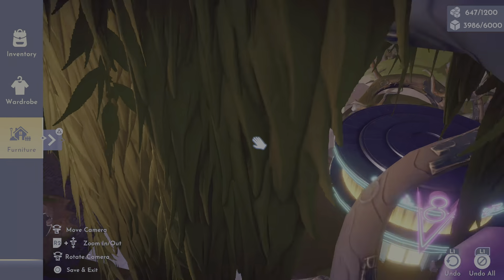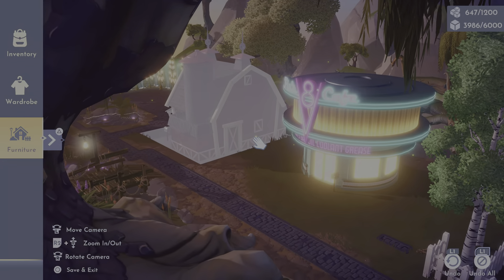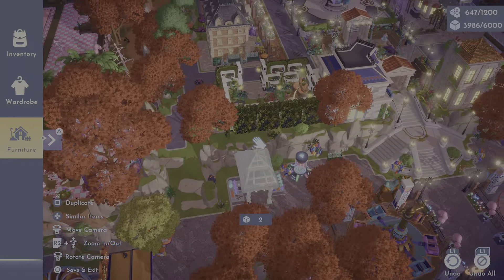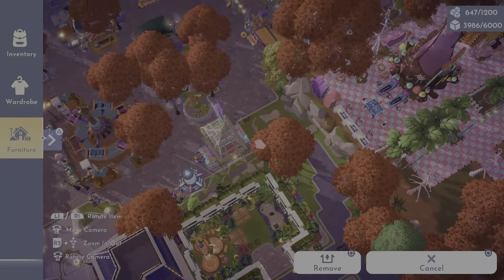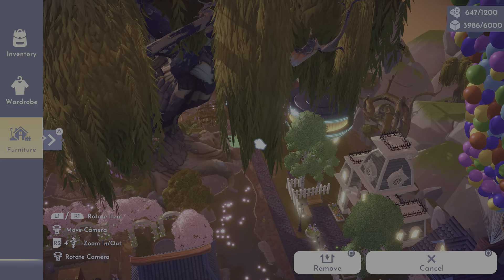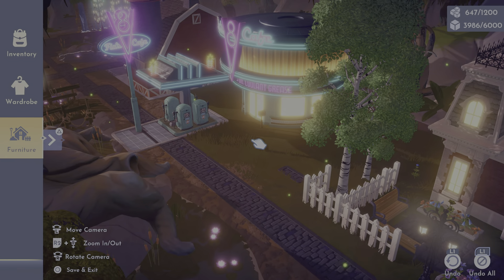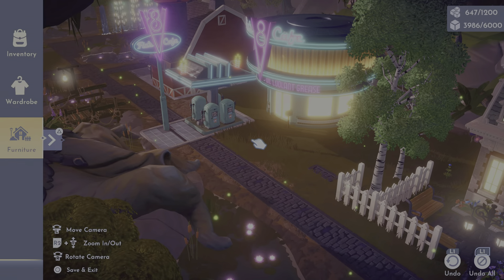For the V8 Cafe, you can put the little gas station next to it — I'll go grab one of mine, I have a couple I've made. Here's one in my plaza. Putting them next to each other is so stinking cute — these make such a beautiful build. I absolutely love it.